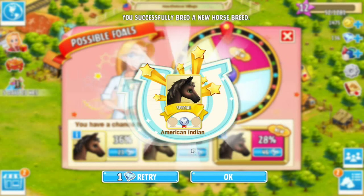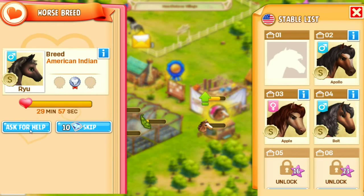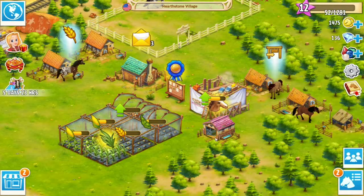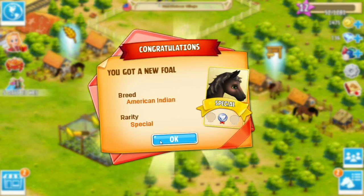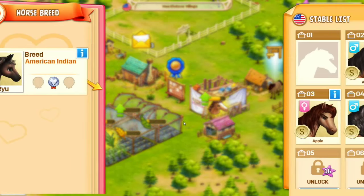Yes! The American Indian! Oh, that's perfect! It is going to be about 30 minutes before this little one's born, but we can ask for help to save some time. Oh my goodness — was he just born? He was! Look at him! All right, we have just gotten a foal — an American Indian! That's what we needed!